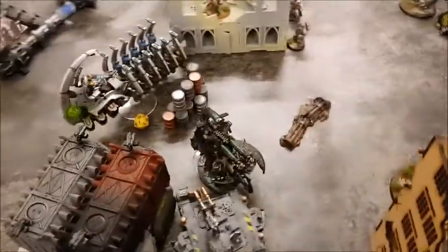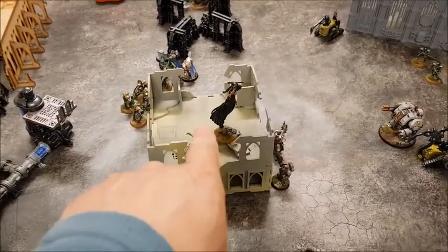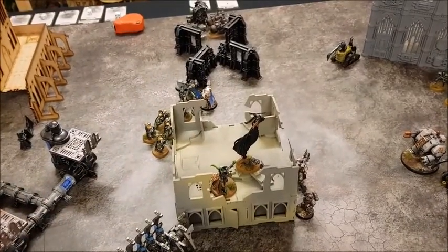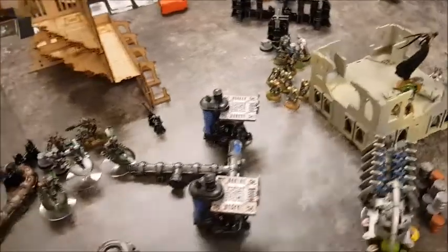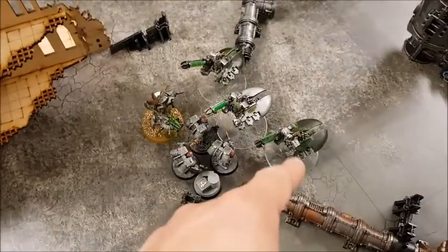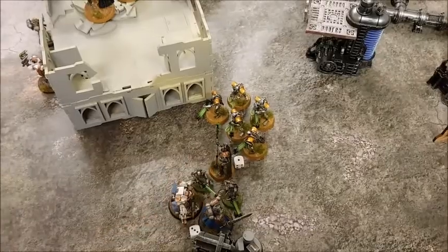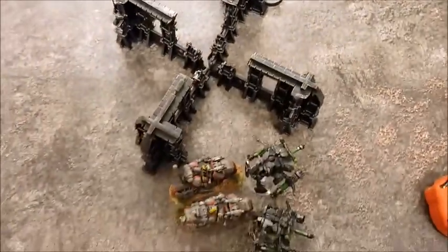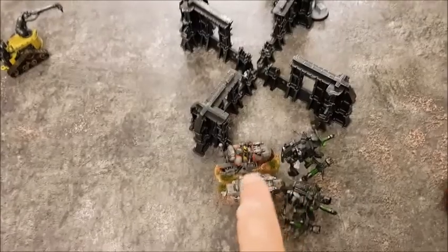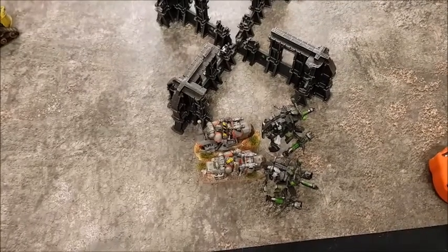End of fight phase for Necrons turn three: no damage on either side in one combat. Overlord and Katana took out all the Intercessors from the central area, now controlling the primary objective. In the Assault Squad vs Destroyers and Cryptek combat — two more Assault Squad gone, no damage on Destroyers, but the Cryptek is down to one wound. Four more Necron Warriors gone from the other combat, but the Gravis Captain has been killed by Imotekh.